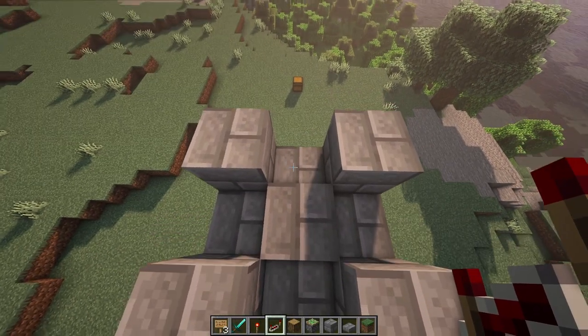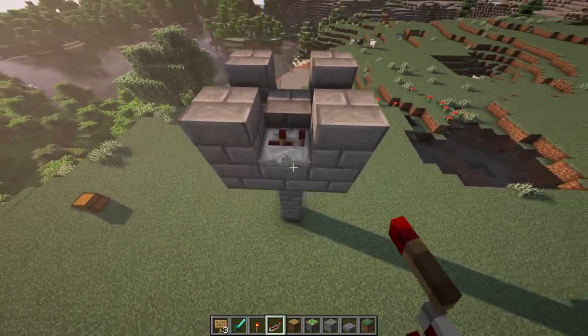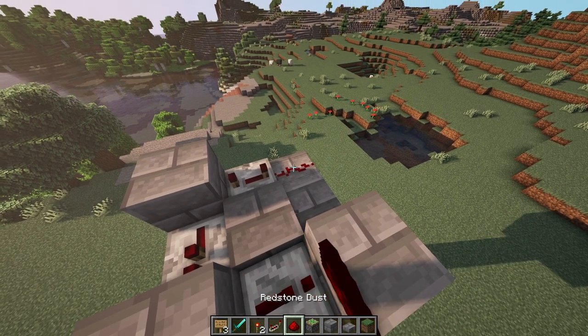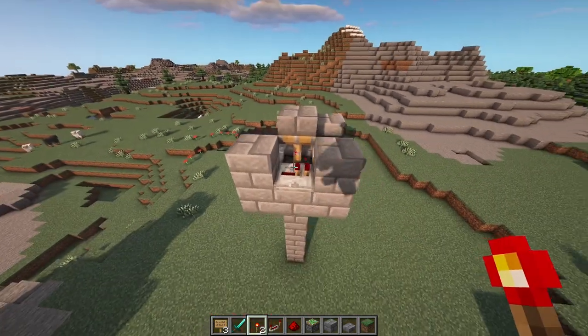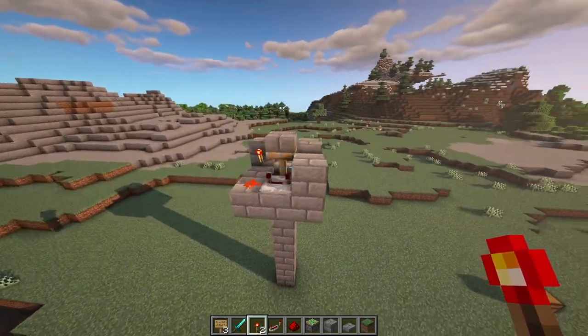Grab yourself some repeaters and make them face this way, putting 3 ticks on each side. Then remove this block, put down some redstone dust, and place a redstone torch — this should make the piston go up and down. If it's working, your contraption is all set up.